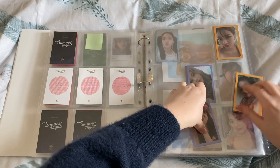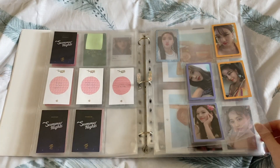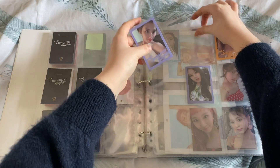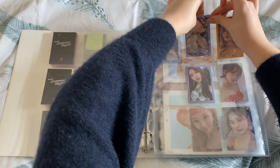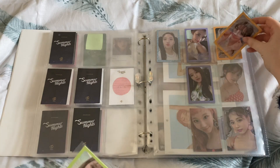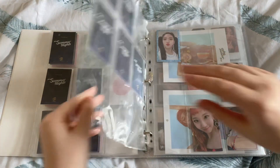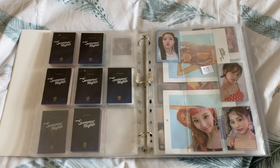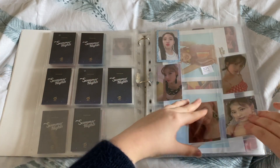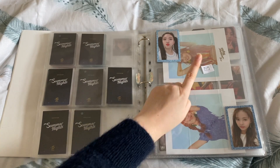Next, I think I just have these two for this page — Sana's name version and Jihyo's signature version. Then on this page there's the Summer Nights version, which I have Sana for. I don't have anything for the Dance the Night Away version, but I have the other two Twice logo versions that I needed. And then I have some cards for my OT9 sets — one for each one: Sana for the line border. Slowly filling up. And then I have Chaeyoung for the glitter borders, and I do have Jihyo's on the way.